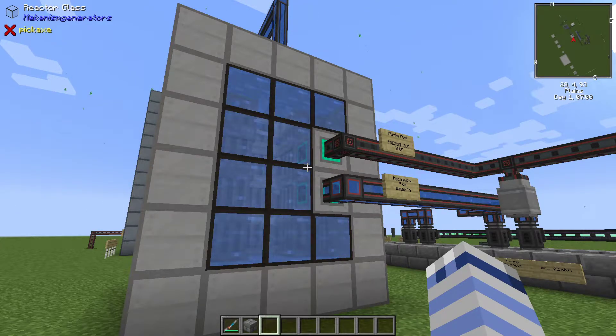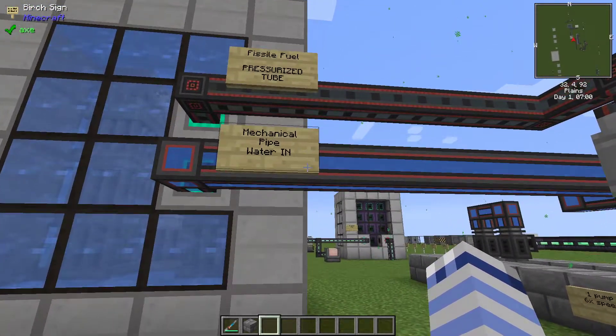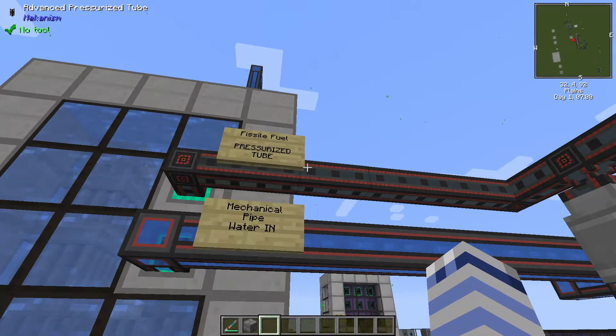This is a Mekanism version 10 tutorial about fission reactor operation. In order for the reactor to work you require two inputs: water with a mechanical pipe and fissile fuel with a pressurized tube.